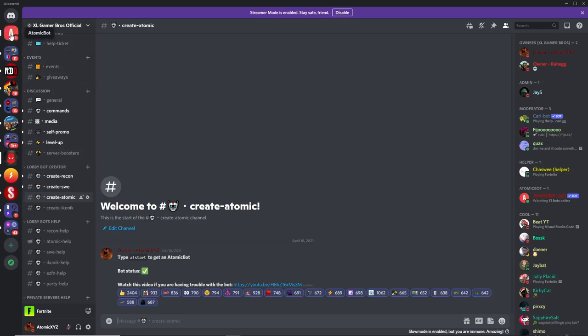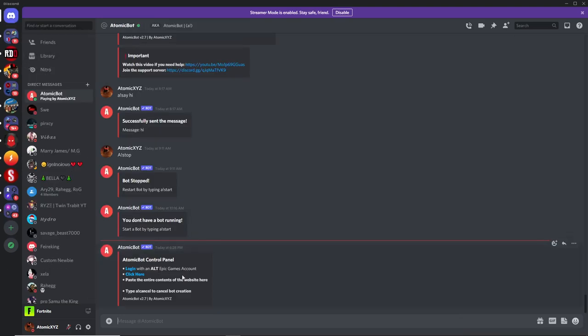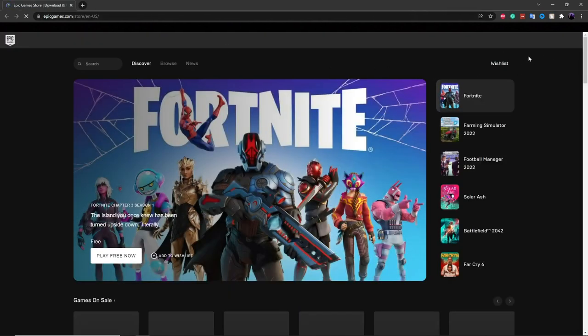Once it sends you a message, click on that message and you'll get a control panel with two links. The first thing you want to do is click on the first link and make sure you're logged in with your Epic Games account at epicgames.com.